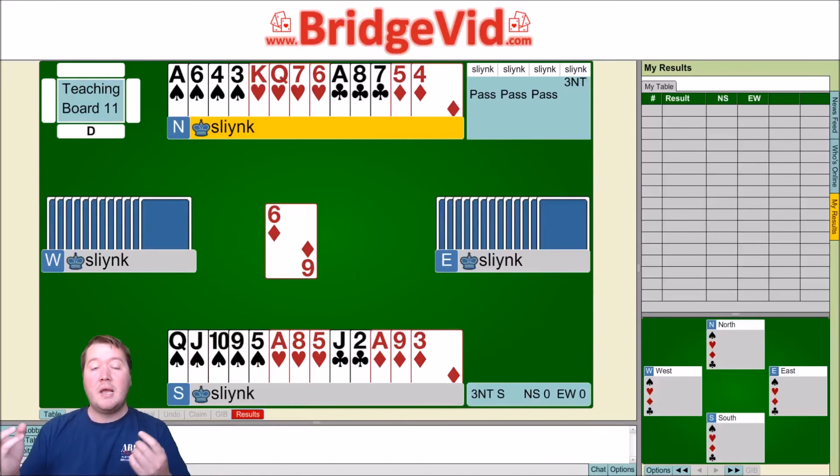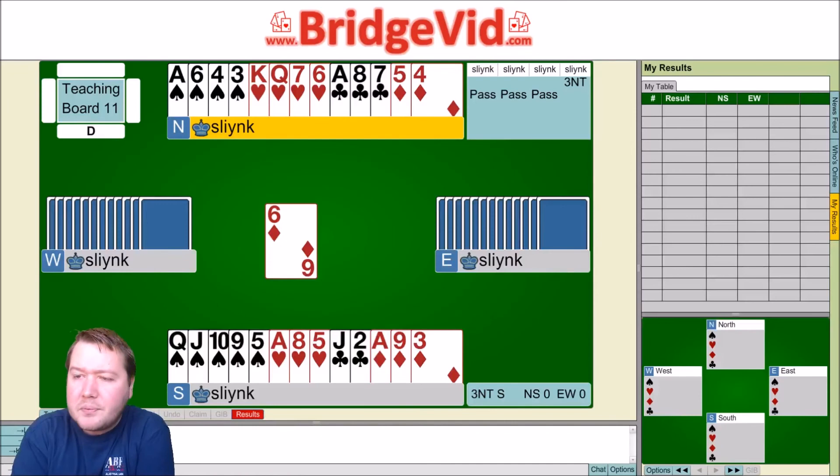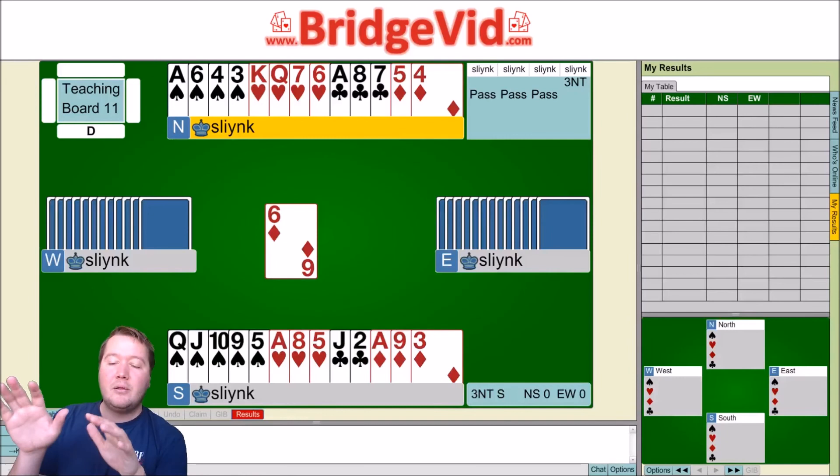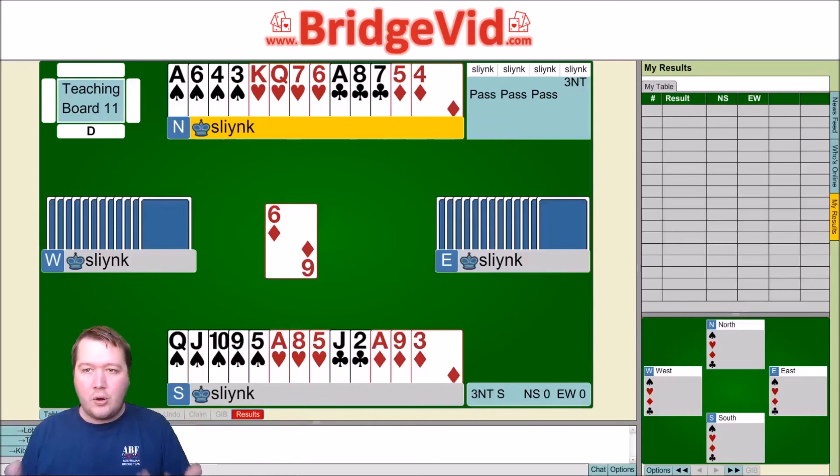We're playing in three no trumps. If we're playing IMPs, let's count our losers: we have a spade loser, a club loser, and two diamond losers. If we were playing in four spades we'd be able to ruff our diamond loser and make ten tricks. What I like to do is work out what contract I'm in and what the normal contract is. A quick analysis shows four spades is going to make.